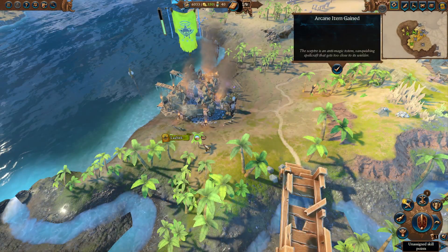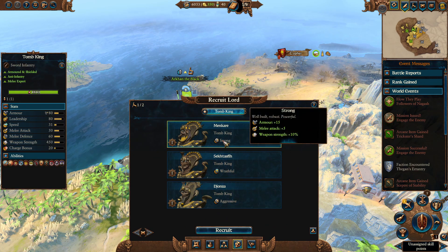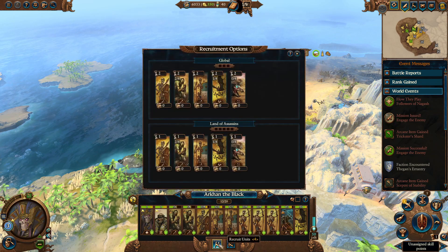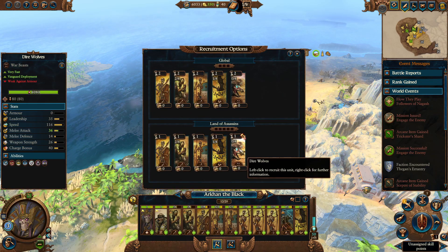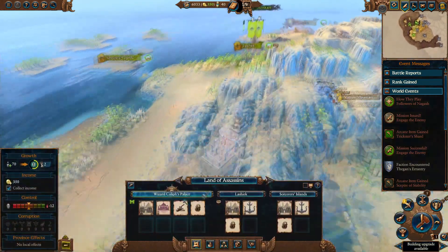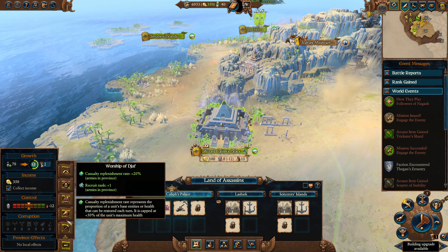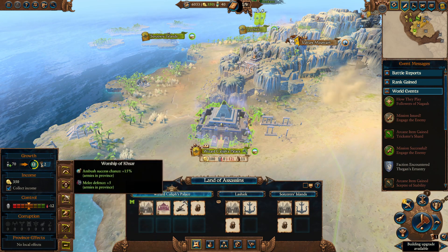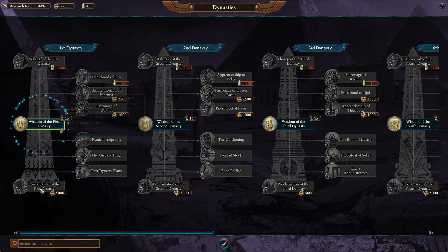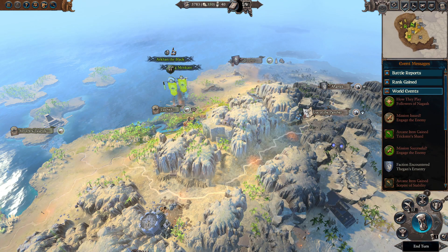After the battle you'll want to occupy the settlement and recruit another lord. One of the benefits of playing Arkhan is the fact you can get an additional army capacity right at the start of your campaign. Start recruiting units — I would recommend direwolves and crypt ghouls. Construct the growth building in your capital, activate the commandment for growth in your province, start researching a dynasty, and end the turn.